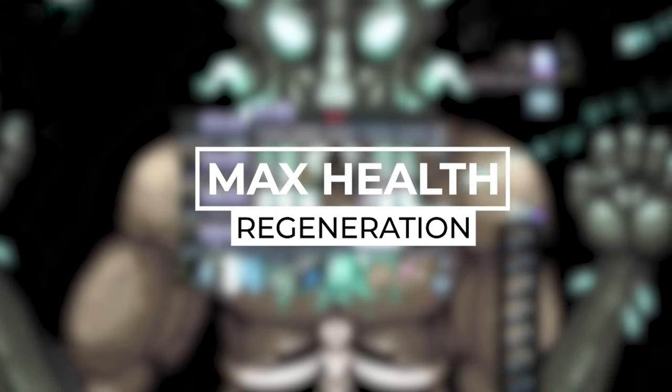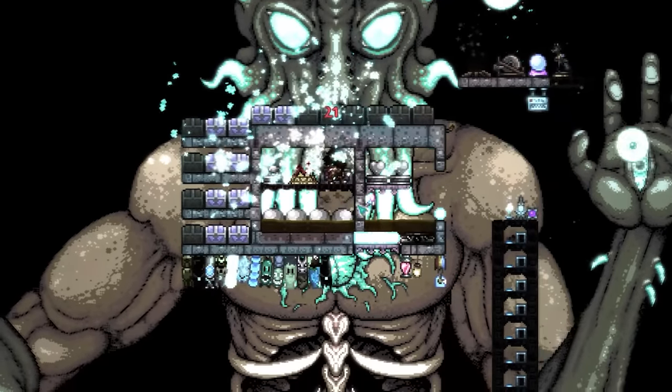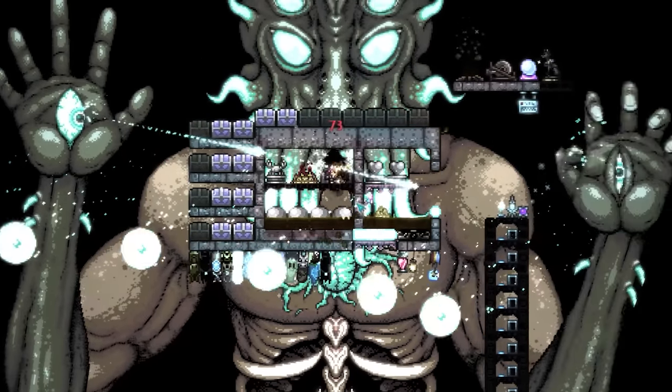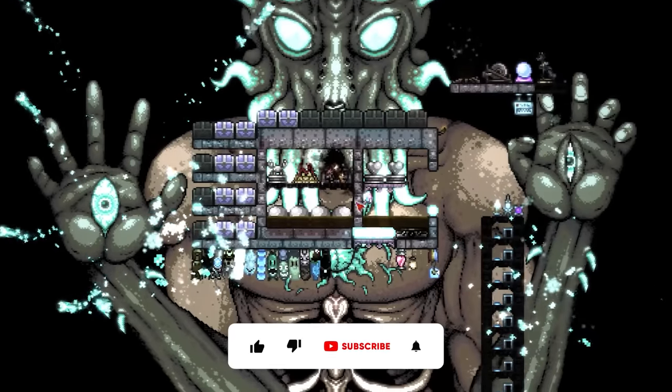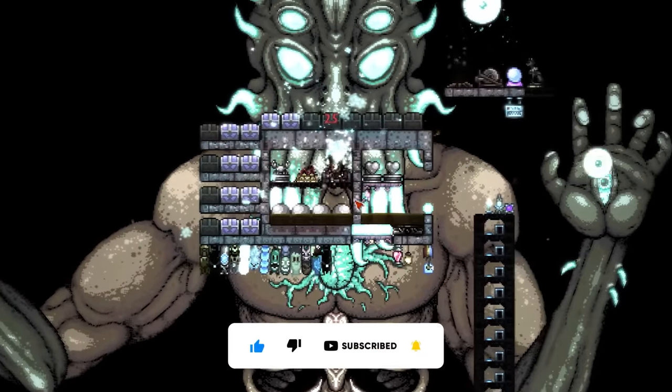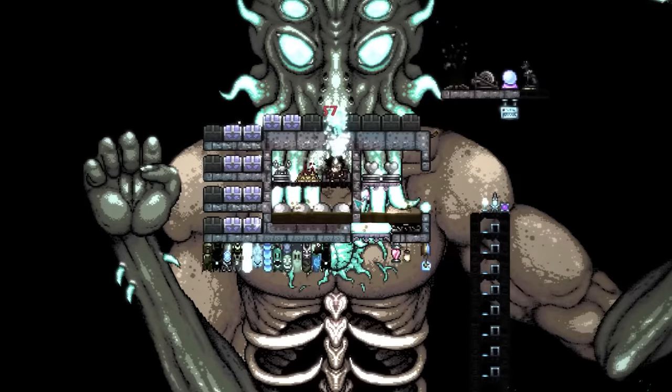Off the bat, health regeneration in Terraria works in a rather complex way and is affected positively and negatively by a plethora of items and mechanics. With the right setup, you can become incredibly tanky, which gives you the ability to stand completely still when fighting certain bosses.